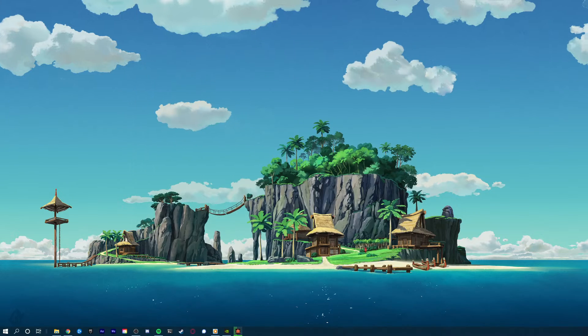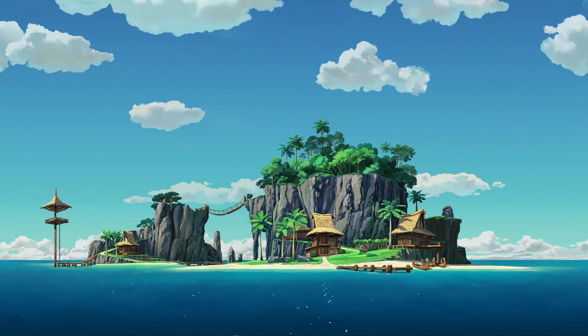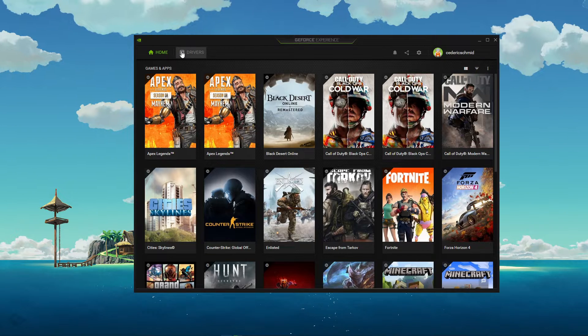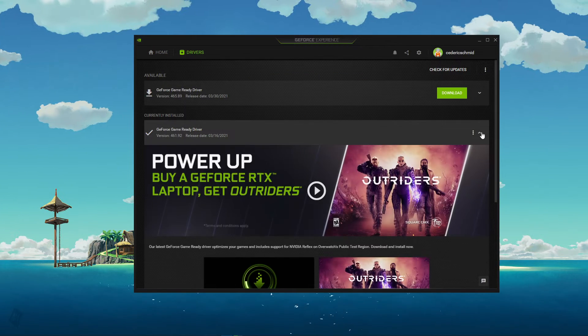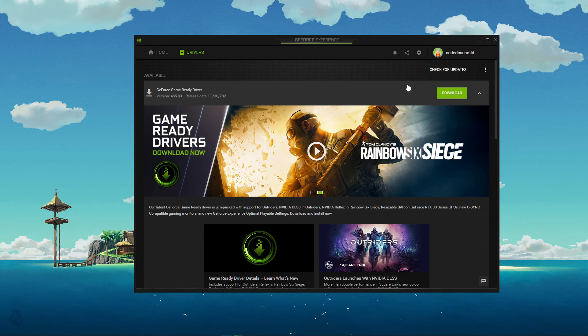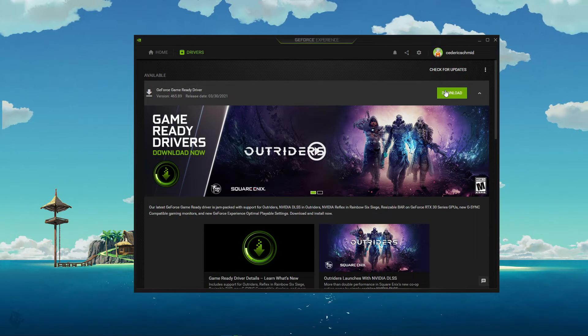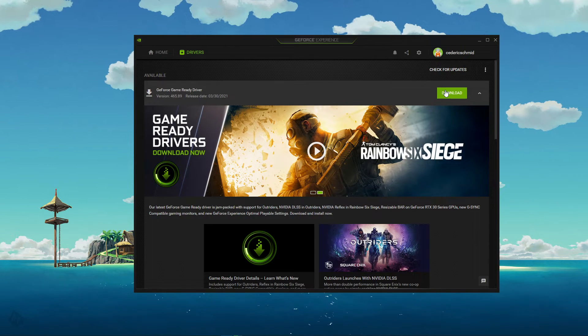Lastly, make sure that your graphics driver is up to date. I suggest using the GeForce Experience application if you're using an NVIDIA GPU, but you can also use the AMD driver suite. In the Drivers tab, simply click on Download and the application will automatically download and install the latest driver.